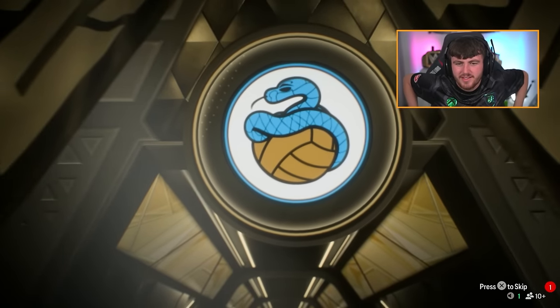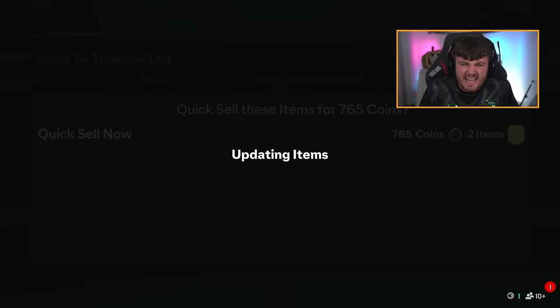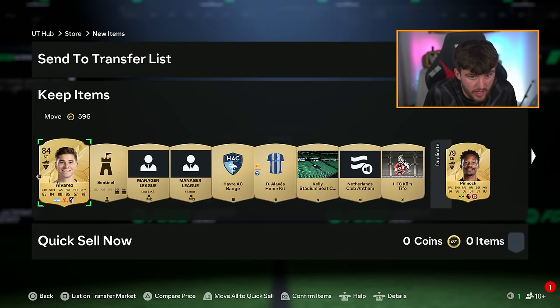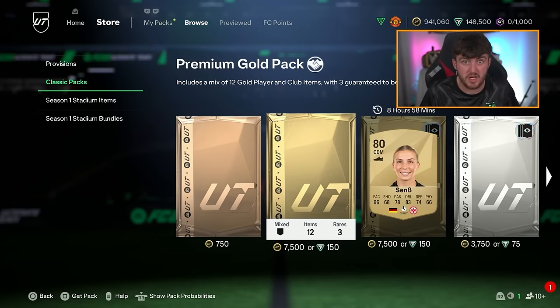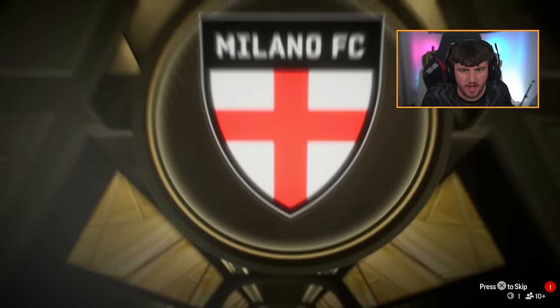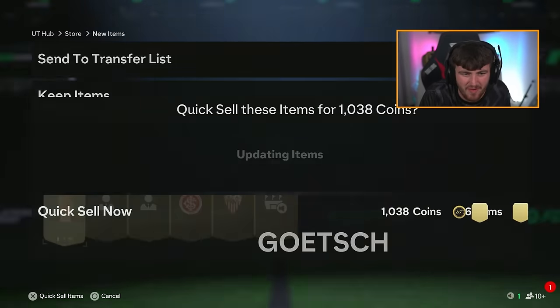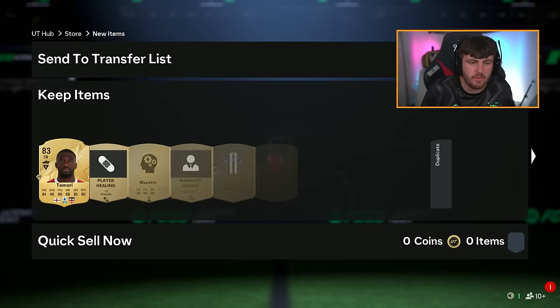Another walkout - another goalkeeper, another Yan Sommer! EA, stop giving me goalkeepers! I've already packed Yan Sommer. Another walkout - spoiled for me because I know what it is, it's not an icon or hero. That's Julian Alvarez - fantastic! That is a great pull, one of the better pulls I've had in a long time. Another walkout - Mike Mignon. Another goalkeeper! How many goalkeepers am I going to pack today?